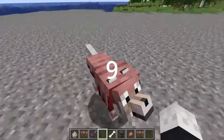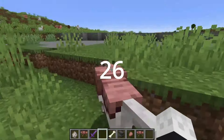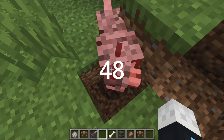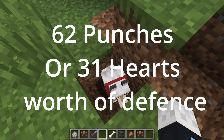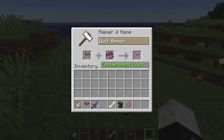Six — no wait, two punches. Not too shabby. Now I'm going to enchant this piece of wolf armor with Unbreaking III.